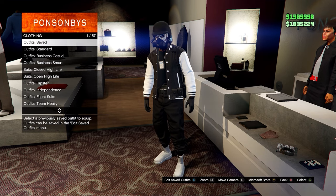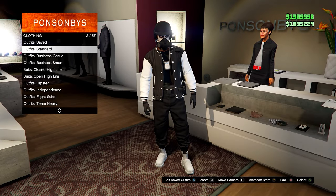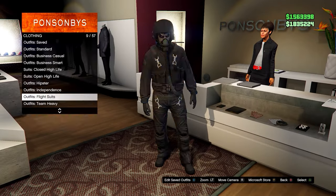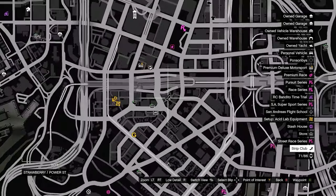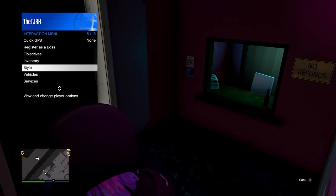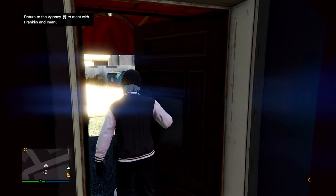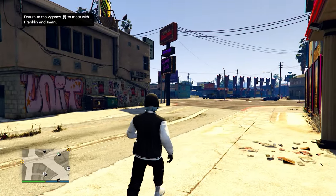Next I'll show you how to merge the flight tube onto any of your outfits. First make sure you have the outfit you want the flight tube on saved. Then head down to outfits, go to flight suits, and equip any flight suit with the black flight tube, which is the majority of them. Once you have one equipped, go to this location on the map, enter through this door, then open up your interaction menu and equip the outfit you want to merge the flight tube onto. Walk back outside and you'll notice the flight tube merges onto it. From here you can save this outfit with the flight tube.